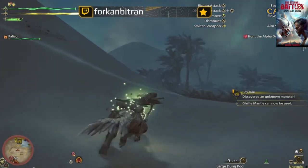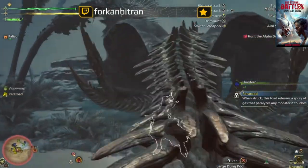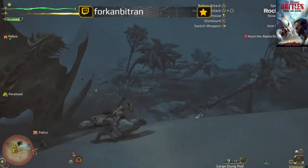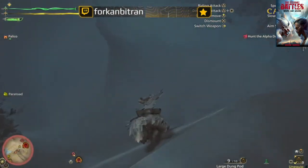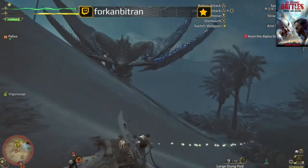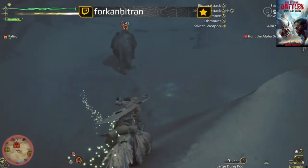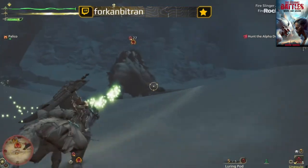I really love what they did with the health and stamina. We have a certain monster here that was officially revealed in yesterday's trailer at Opening Night Live. Behold the apex monster of the Windward Plains — Rey Dau. We've seen the community calling it Bormagala when it was first teased, but yeah Rey Dau is the name of this powerful monster. It's using that thunder.